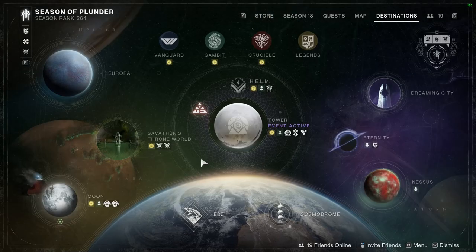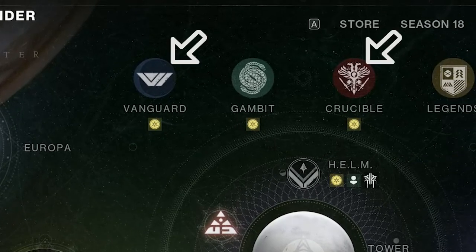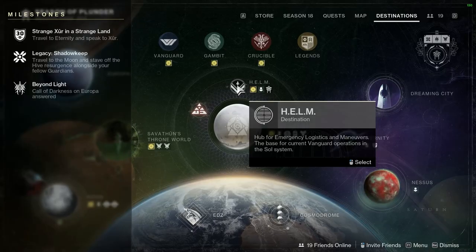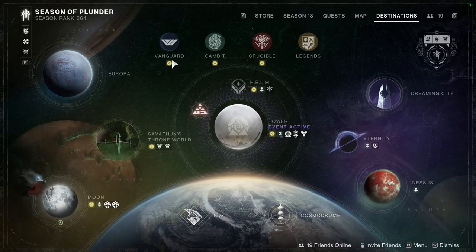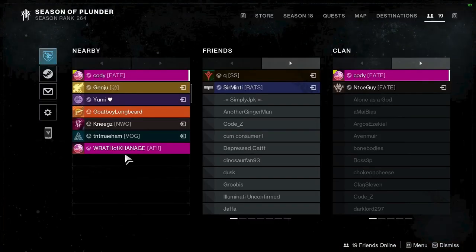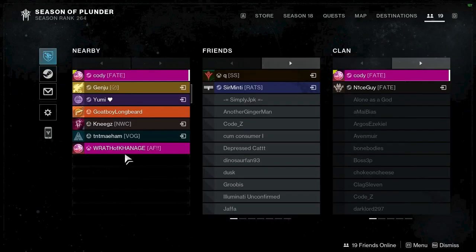Next is Destinations, where you can select planets to go to and view activities such as strikes, crucible, and gambit. You can also see the Helm and the Tower, which are home bases with many important NPCs. Holding E lets you see current objectives such as campaign quests, and you can view powerful and pinnacle drops via the little stars — clicking on the corresponding planet shows how to earn them. Finally, Roster lets you view your friends list, clan member list, change privacy settings, and see nearby players.